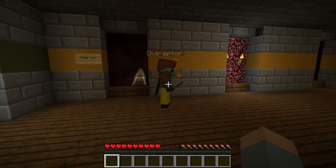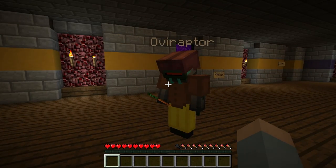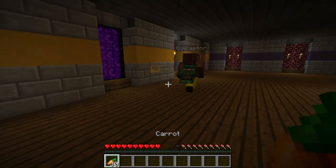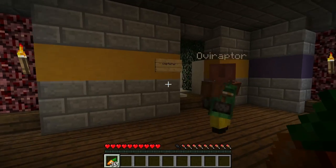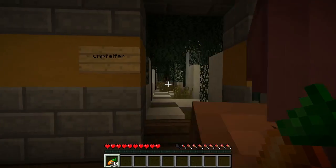Why is it called Wither Walk? Oh because the wither skeletons will spawn there - right, that makes sense. Do you have any extra carrots? I have almost a stack so you can have 30 carrots. There you go. I guess we'll just go around the room clockwise.